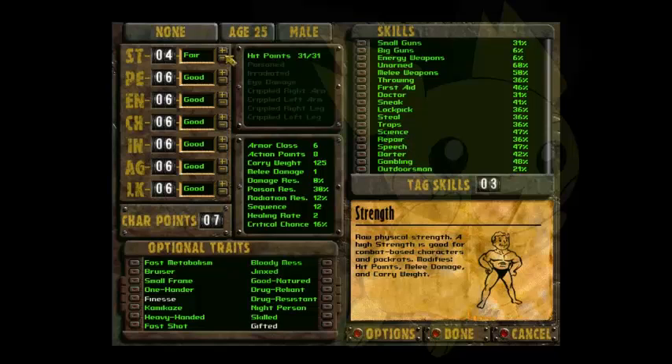Strength affects carry weight a little bit, but that's not a huge deal. Most of the stuff that you find, you can just hold it. You can have 3 Strength and 3 Endurance and still hoard weapons with a little left over. You're also going to be collecting bags and backpacks for more storage. So 4 is the most you should ever put into Strength for any character besides a melee or unarmed build.